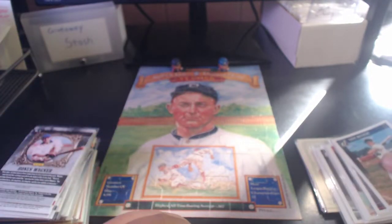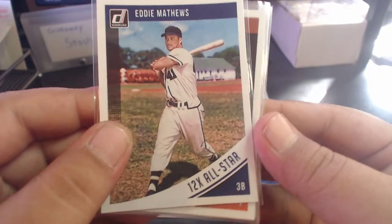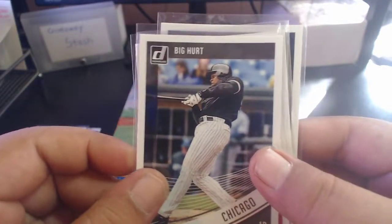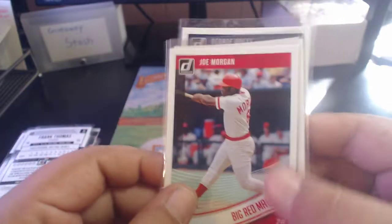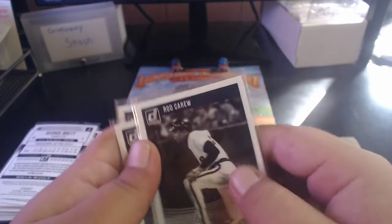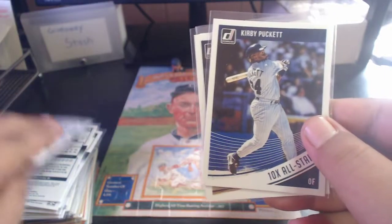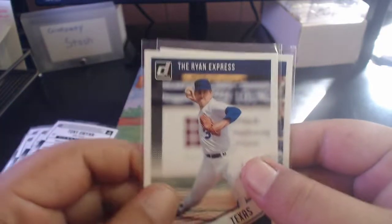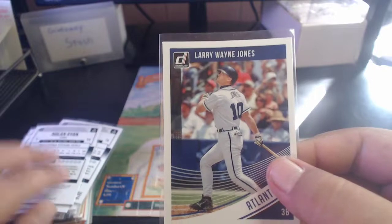A bunch of 2018 Donruss variations: Eddie Mathews All-Star variation, Jim Palmer black-and-white variation, Frank Thomas Big Hurt variation, Joe Morgan Big Red Machine variation, Reggie Jackson photo variation, Al Kaline variation, George Brett black-and-white photo variation, Rod Carew black-and-white variation, Kirby Puckett All-Star variation, a Nolan Ryan name variation - the Ryan Express - and Chipper Jones name variation, Larry Wayne Jones. Pretty cool pickups from 2018 Donruss.